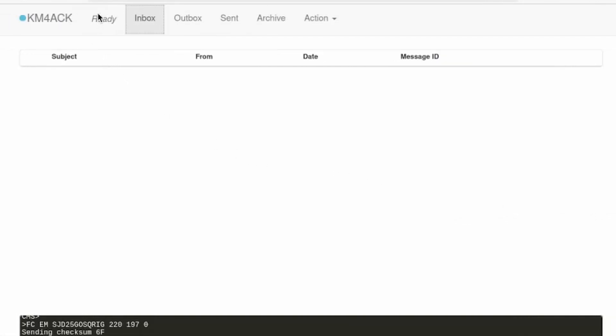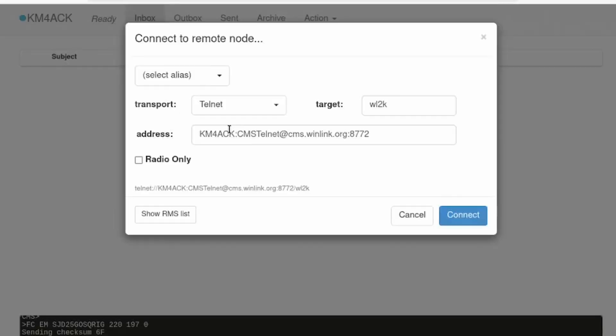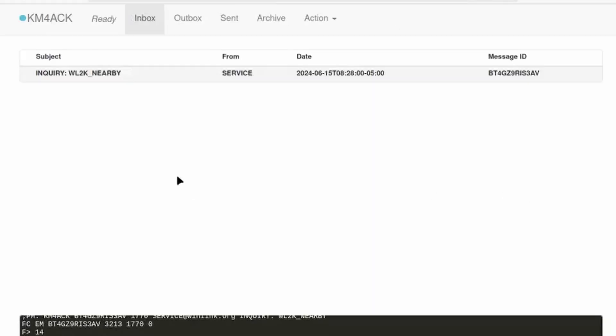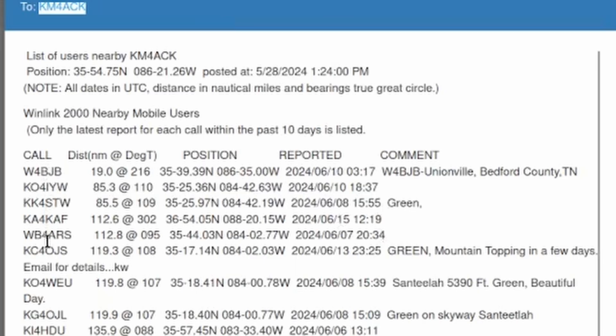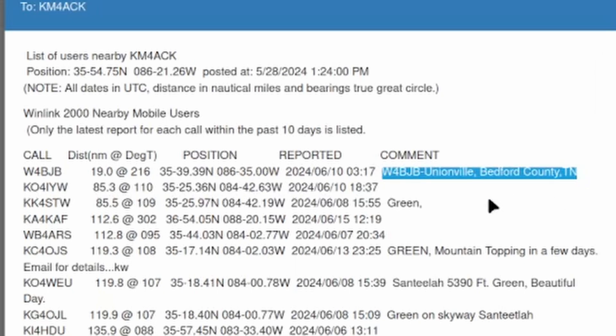Now that three or four minutes has passed, let's go ahead and make another connection — again using Telnet for the sake of time. You'll see that the nearby stations report got returned right to my inbox. Taking a look at it, you can see all the call signs, the distance in nautical miles that they are from you, and the direction they are from your station. Out to the right you can see the comment they put in the comment section. Find the closest one outside of your group and reach out to them via Winlink.